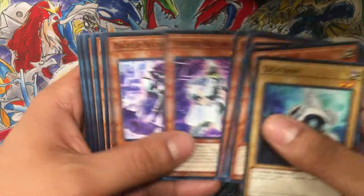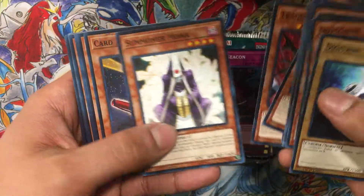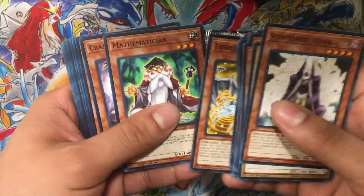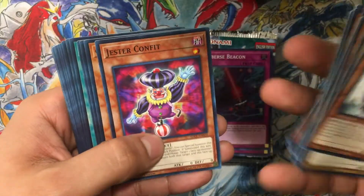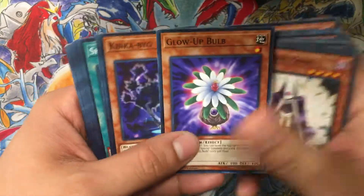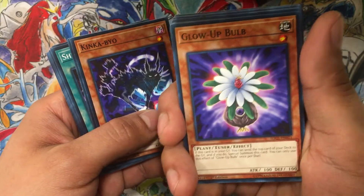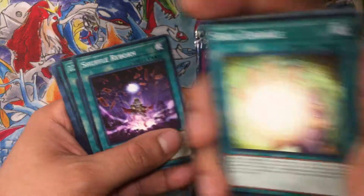We're just gonna go through these pretty swiftly — they're just little common cards, we're looking for the good ones. Summoner Monk is a pretty good card that's in here, Card Trooper, Mathematician, Crane Crane, Honest. This set does have some pretty good monsters. This one right here used to be — the cheapest version of this card was like ten dollars.